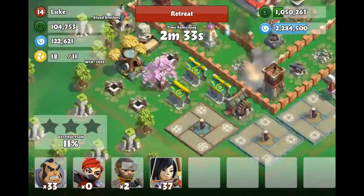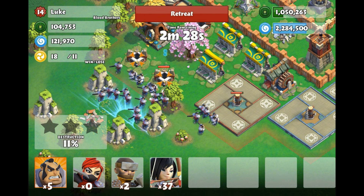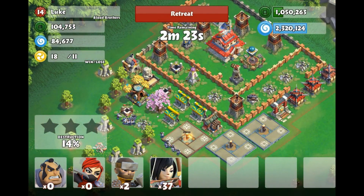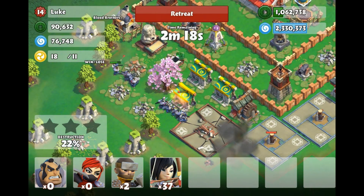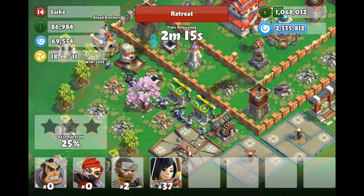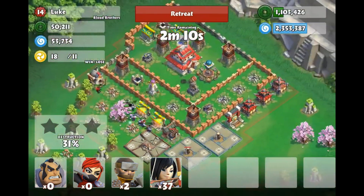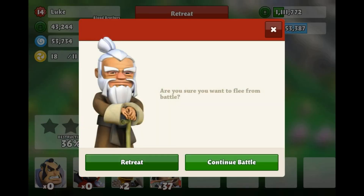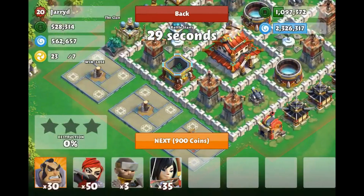With the leftover samurais I have, I'm just going to try and take out as much as I can. I don't think it's worth it to drop any of the other troops anywhere else, because there is an essence well inside the base, and all I have are archers left and two rams. For about 90,000 left, I didn't think it was worth it, so we're going to retreat and take what we got — still around almost 400k, so not terrible.